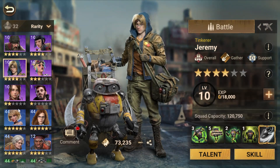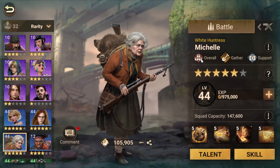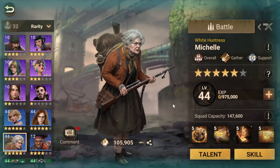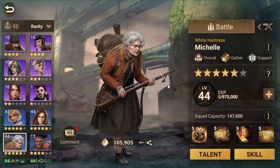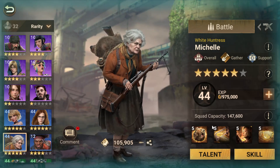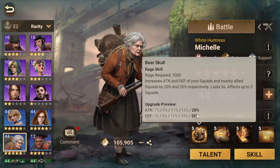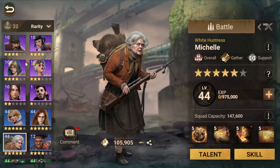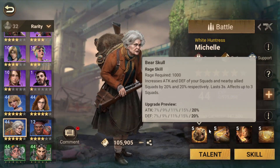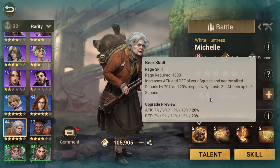Now we will talk about the best wood hero, which is Michelle. Michelle is a wood hero. You will unlock her first skill first. If you don't have Alexander in early game, you will use her like the early game heroes.